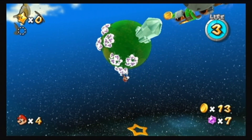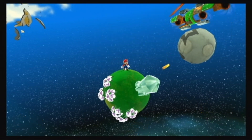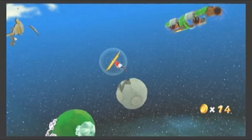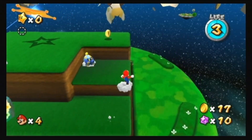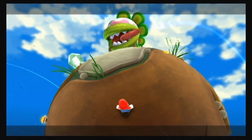Each planet pulls Mario towards it with its own gravity. As you travel from planet to planet, you'll reach the end of the stage where a boss enemy awaits.